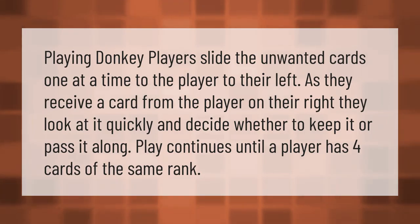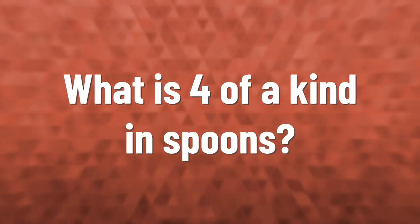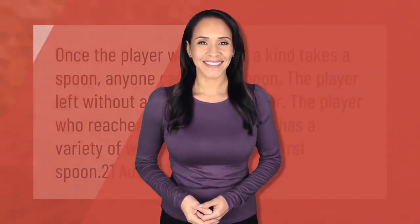Playing Donkey: players slide the unwanted cards one at a time to the player to their left. As they receive a card from the player on their right, they look at it quickly and decide whether to keep it or pass it along. Play continues until a player has four cards of the same rank.